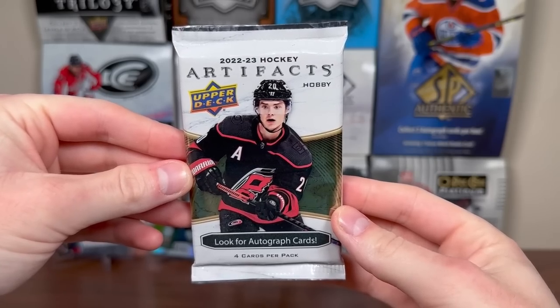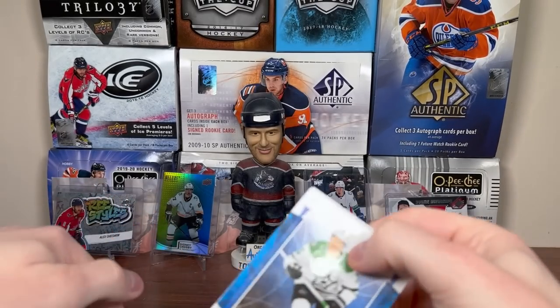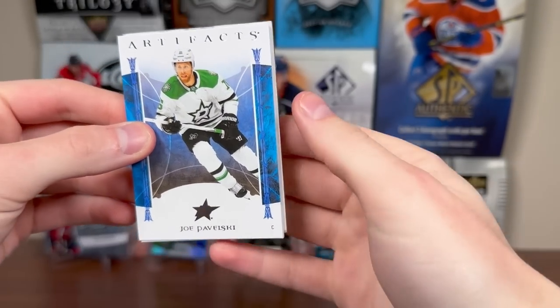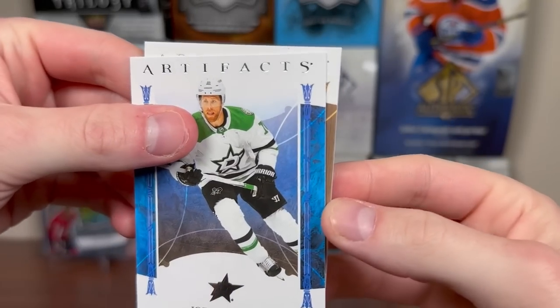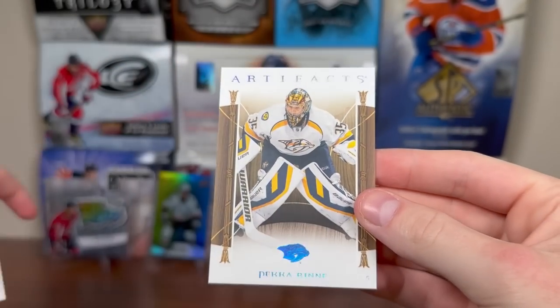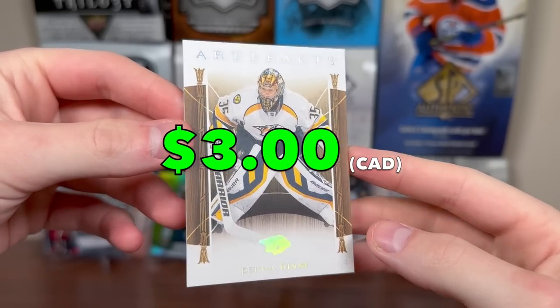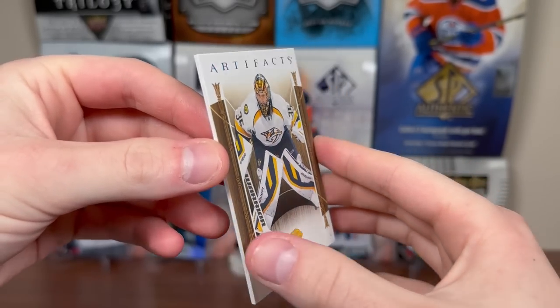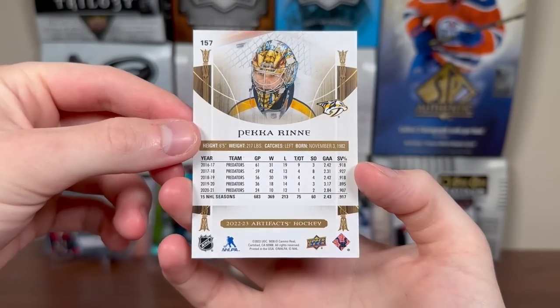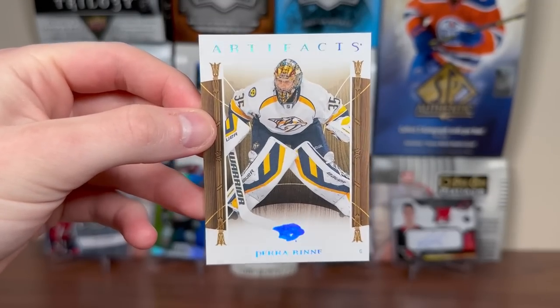Let's do 22-23 Artifacts — just get a basic numbered card or something in here, seems to be the standard fare for Artifacts. But there's Joe Pavelski, got a clean color behind him there, Filler, and I think we have a Wood Parallel — got the Rainbow Foil, Pecorine. Yeah, just one of these Wood Foil tech card inserts replacing hits, I'm pretty sure that's what that is. Pecorine Wood Parallel — he's a couple years retired at that point, not sure why he has a card there. Older picture too, so I guess it's a legend.